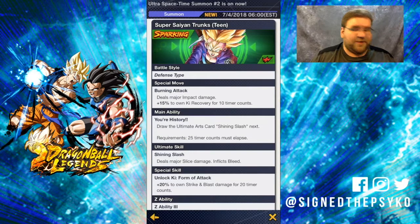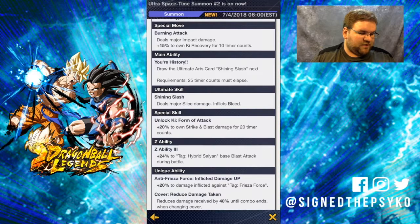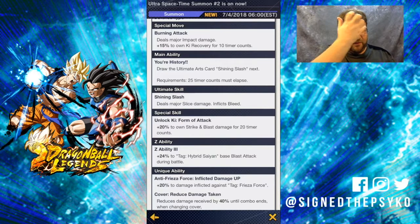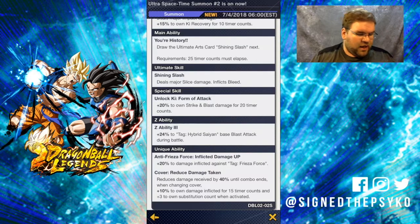And we have Super Saiyan Trunks — he's a defense type as well. Burning Attack deals major impact damage, 15% own ki recovery for 10 timer counts — that's pretty good. Main ability 'Your History': draw the ultimate arts card Shining Slash, requirements 25 timer counts must elapse. Ultimate skill Shining Slash deals major slice damage, inflicts bleed, special skill unlocks — 20% own strike and blast damage for 20 timer counts. Z ability is 24% to hybrid Saiyan-based blast attacks for the battle. He would be very good on a hybrid Saiyan team with a Gohan and Pan as well.